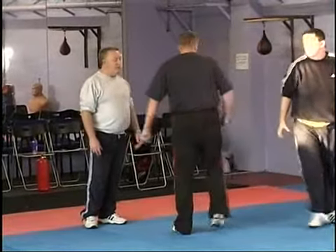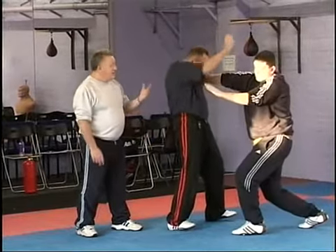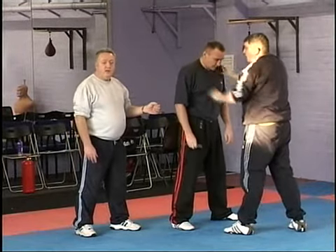Let's go to the next one, which is a two-handed choke from the front. Kyle's going to utilise the blade to cut whatever he wants to, just pull the hands away, nice and simple, then he can do whatever he wants. The pain caused by this type of raking automatically causes a release of grip.